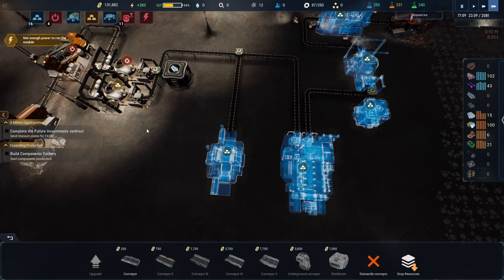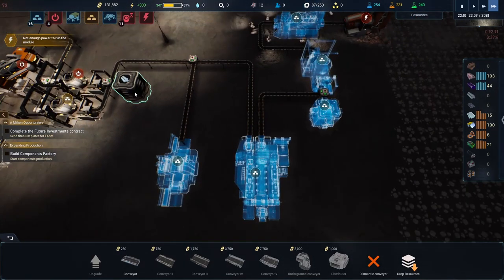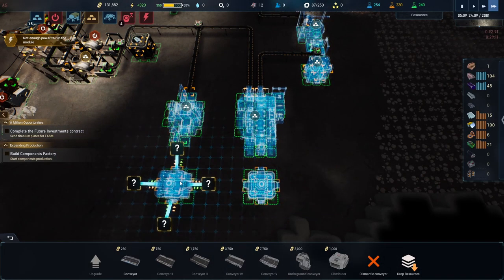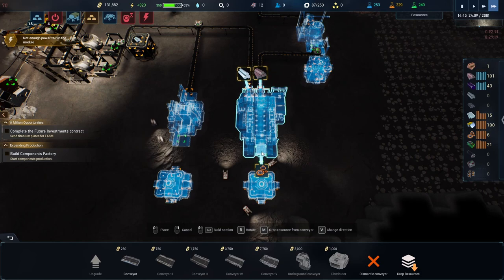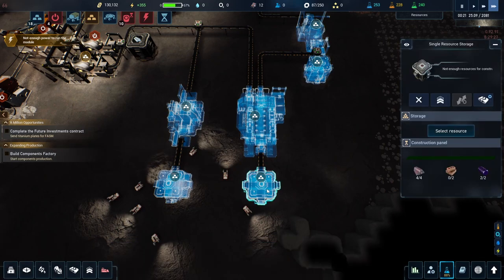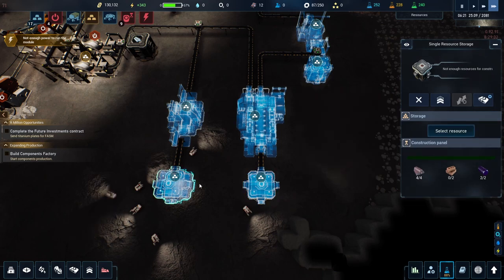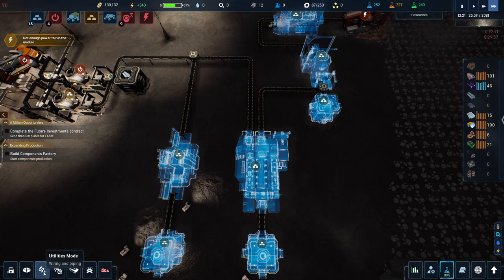That is at least going to be creating stuff - slowly but it will work. Let's take a chest from there, conveyor belts to there, this one to there. These are going to be components and these are going to be plates. Then we just got to worry about powering this stuff.